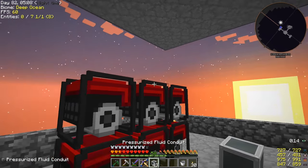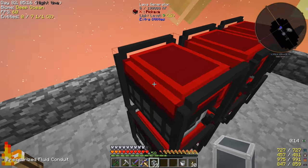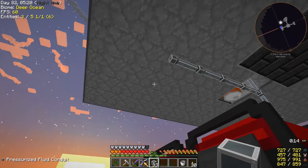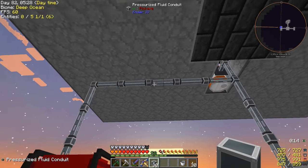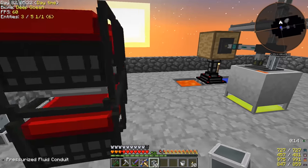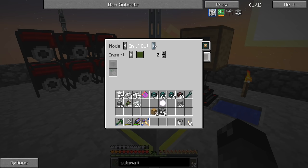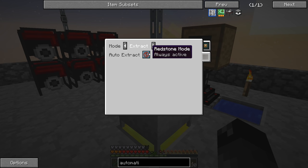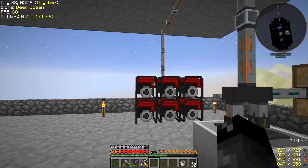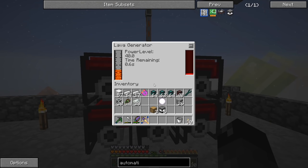So we need to provide these things with lava, and then we also need to get the power out and put it into our hammers. Let's go ahead and bring our conduit over here and connect it in the back, just like so, and bring it down. The lava will come up the pipe, it'll come over here, it'll go into the smeltery and fill up all of these generators. We should be good to enable this conduit. So extract always active on this one, insert on the other — so now lava is going into all these different generators and we're filling it up.